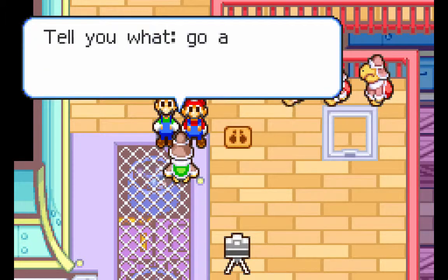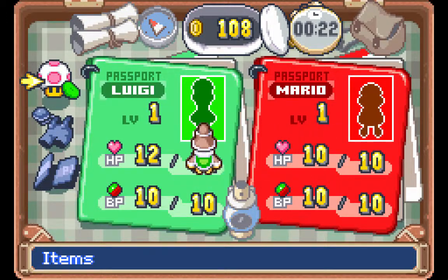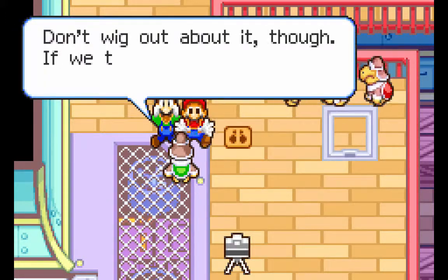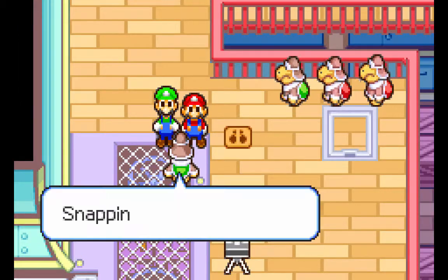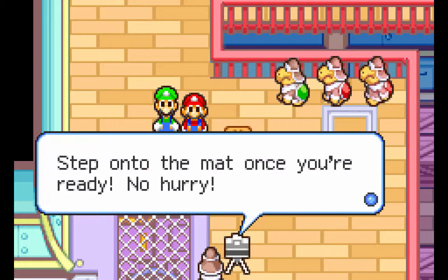It looks like you've got a suitcase there. Tell you what, go ahead and press select to open your suitcase. Why you got them right here? These are your passports. But hey, there aren't any photos. These won't get you into the Bean Bean Kingdom, no sir, no way, no how. Don't make out about it though — if we take your pictures here, you should be just fine. Since the Great Bowser has called you to the deck, I'll let you two cut the line. Snapping photos is easy — just stand on that mat there.